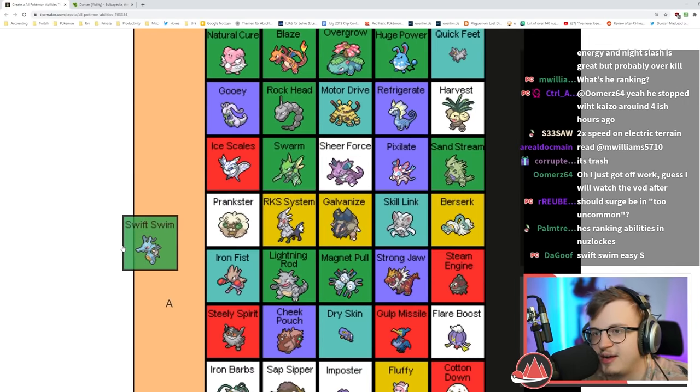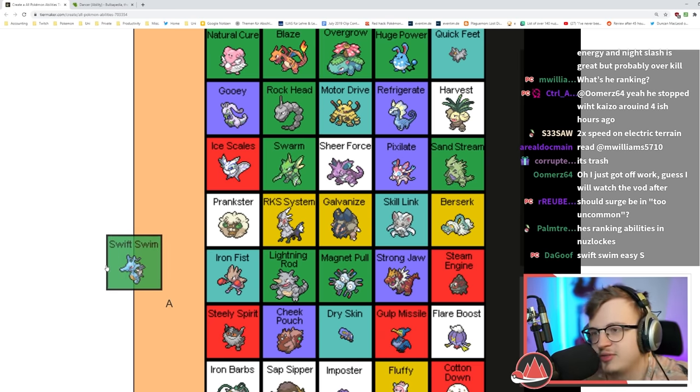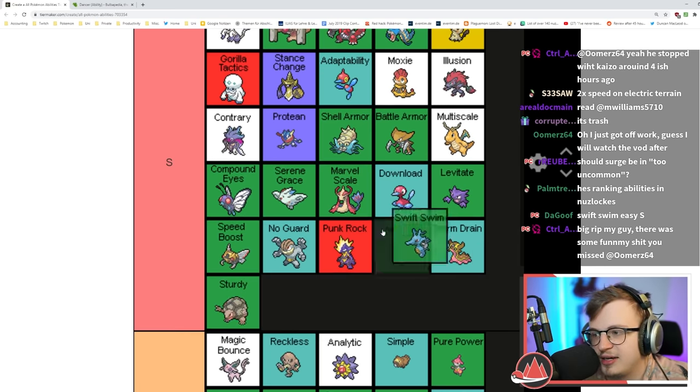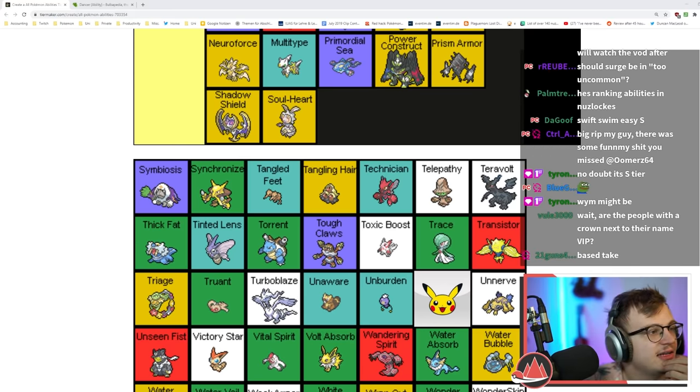Swift Swim is really good because rain is really easy to set up, especially as a Water type — you just use Rain Dance and you've effectively used a special Dragon Dance. You're increasing damage by 50% and doubling your speed, so it's even better than Dragon Dance. Rain Dance TM is really common — Swift Swim might actually be an S tier ability.